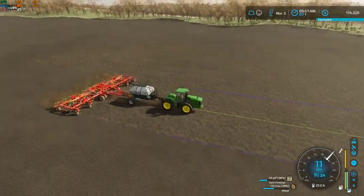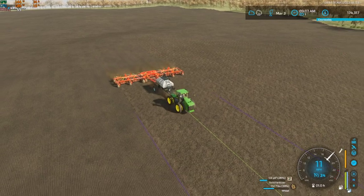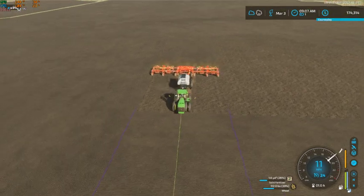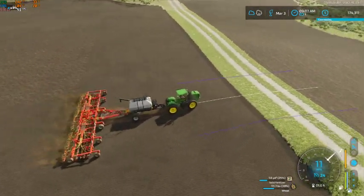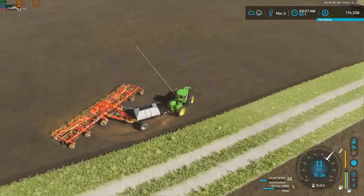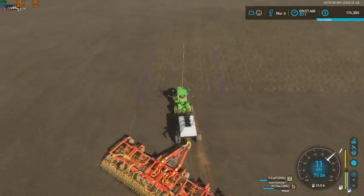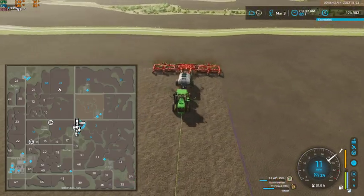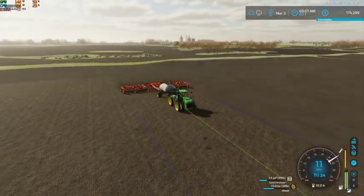We could do it a couple different ways — we could build a cattle yard somewhere on the map, we could pick up a field and kind of do the same thing as we did with our yard, just pick up a field and turn it into a farm. Or there is an actual cow farm on this map right there between fields 8 and 13, so we could use that one as well.